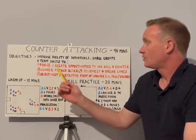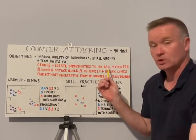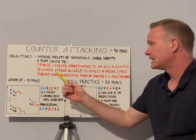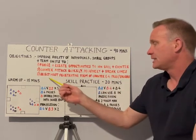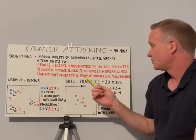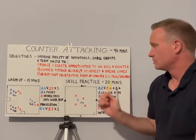We're trying to improve three things. Number one: force and create opportunities to win the ball back from the opposition and counter. Secondly, to counter-attack quickly, decisively, and break opposition lines of defence. And thirdly, to select the most penetrative or effective form of counter-attack — that could be a pass or a dribble.